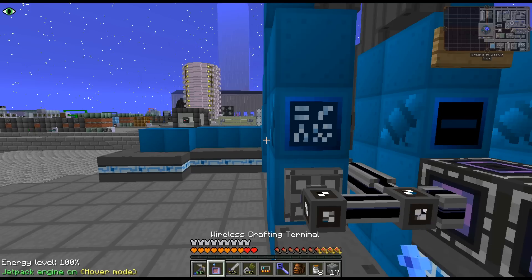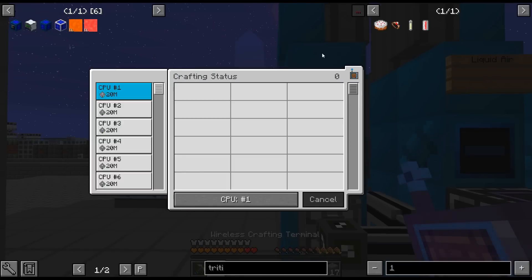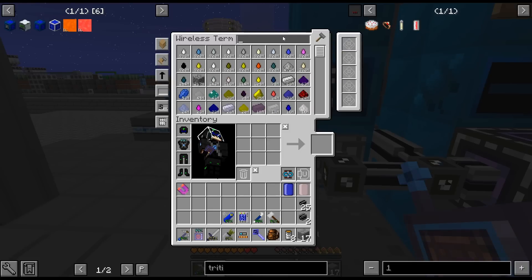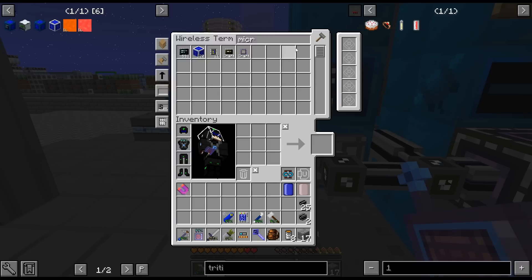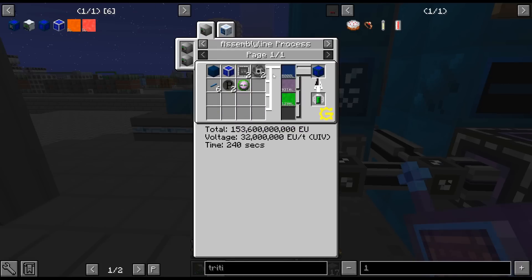Okay, we are back. I am crafting up these microwave energy transmitters. Oh, we're actually done. I was waiting. Relatively expensive with all the emitters — okay, not expensive at this point, but just a lot of circuits basically. So I got all the ion singularities too.